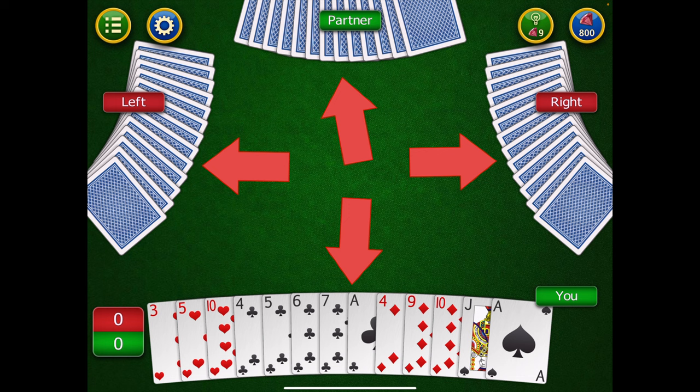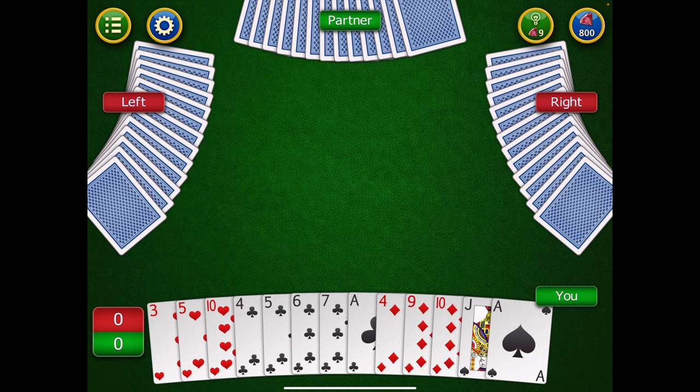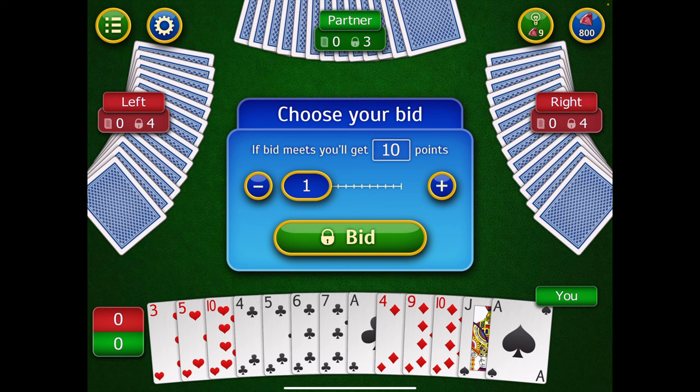Everyone is dealt 13 cards — four players times 13 cards equals the full 52-card deck with no jokers. After cards are dealt, players arrange their hands and then, starting from the player on the left, each player bids how many tricks they think they can take. In this example, the player to my left bid four, my partner bid three, the opponent to my right bid four, and now it's my turn to bid.